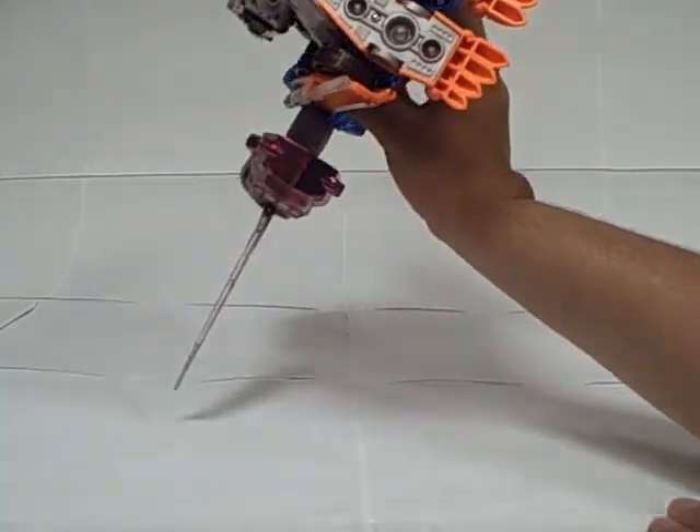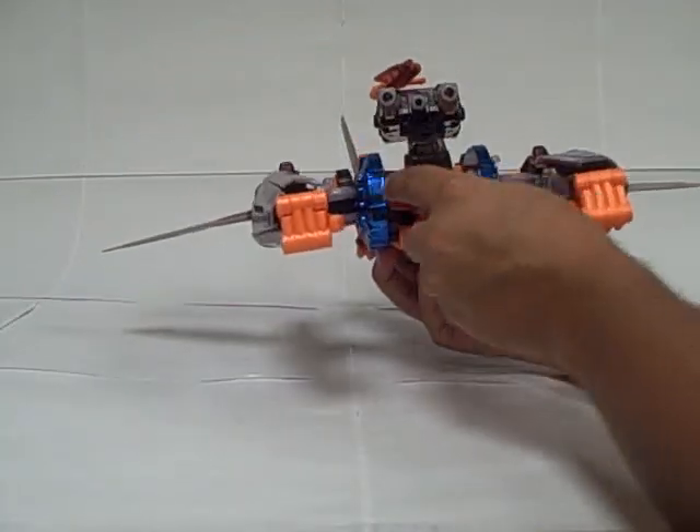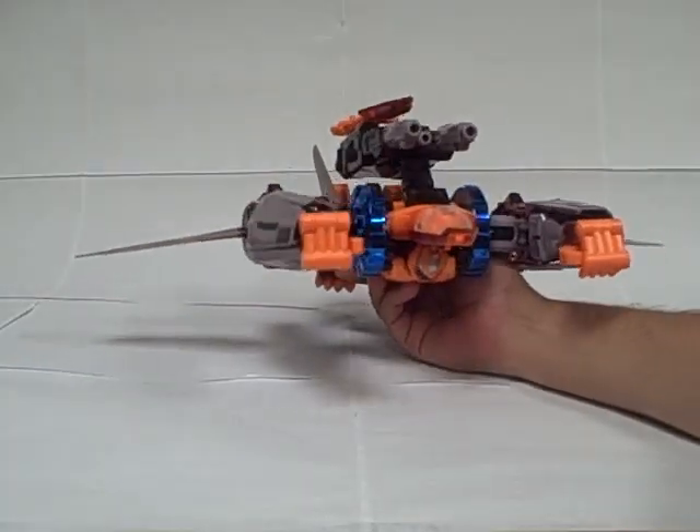It probably looks a little bit more like a jet than the armored carrier looks like a car. He does have thrusters in the bottom of his feet. But still, it's more of a jet because we say so. Boom.